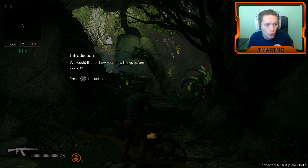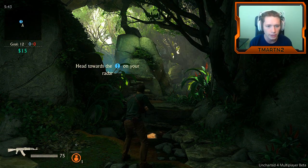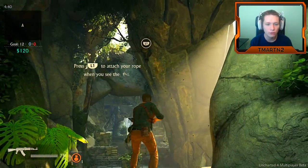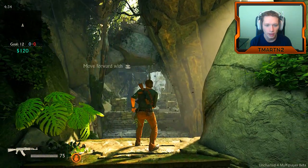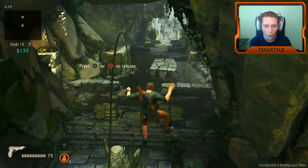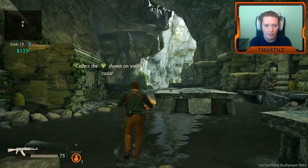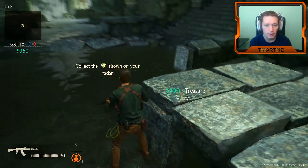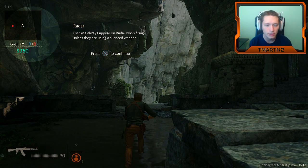Looks like we have a money counter up in the corner, kind of like in Counter-Strike. Head towards the objective marker on your radar, press L1 to attach a rope when you see the marker for it. Now we're gonna be able to swing forward — let's go for it! Collect the diamonds shown on your radar. Boom, that added 200 bucks! Radar enemies will appear on the radar when firing unless they're using a silenced weapon.